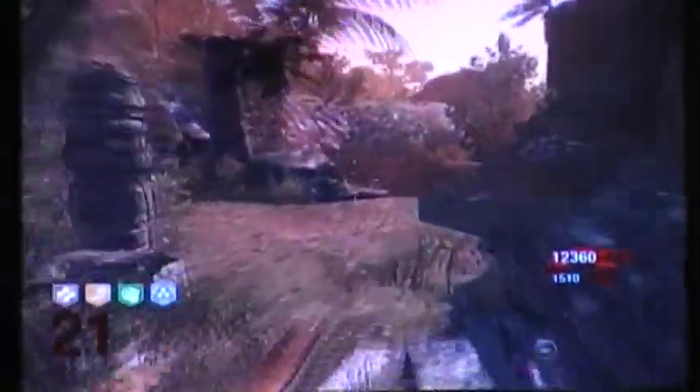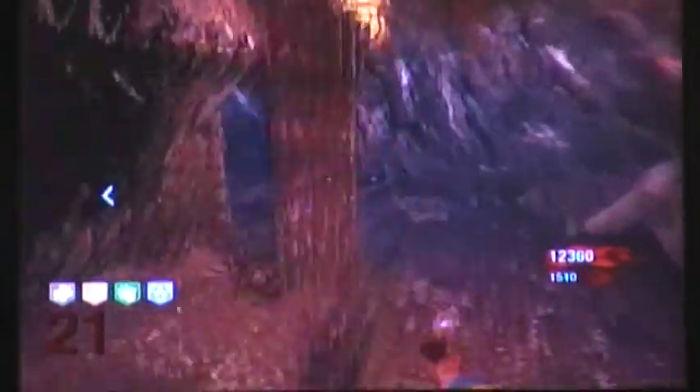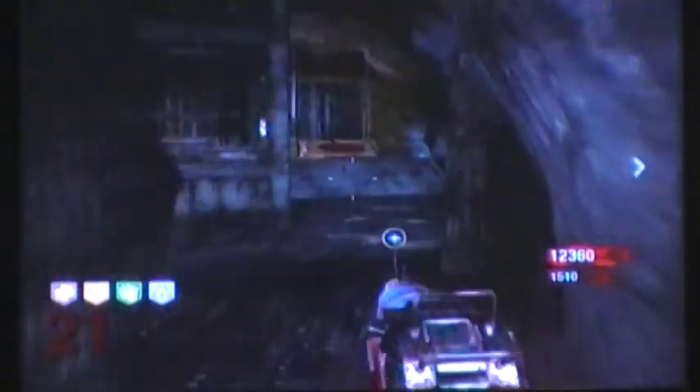Next thing you're going to want to do is open up the door here, which is $1,000. Next we're going to open is this one — it will be right here, $1,250, clear debris. And then one more door here, $1,250, clear debris, until you get to the power room.